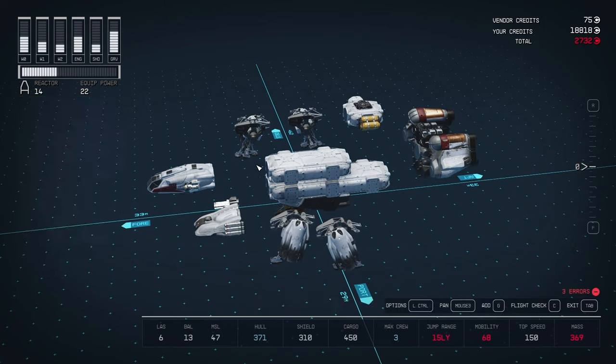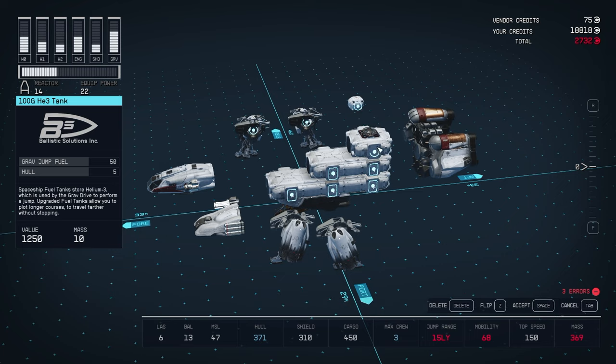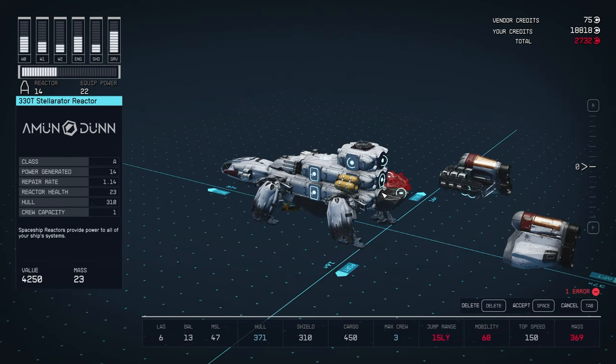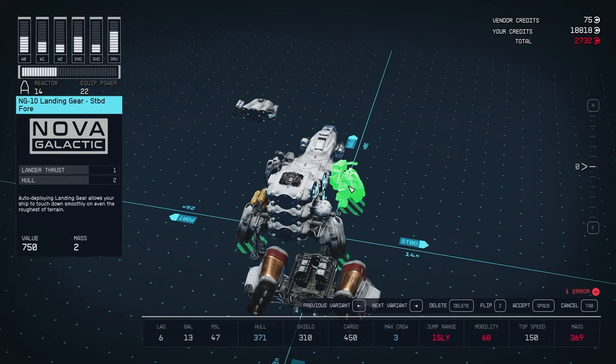You don't have to, but it's going to future-proof your build. Now it's time to put everything back in its original order: the cockpit at the front, the dock at the top back, the reactor, grav jump, and engine combo at the very back, the landing pad, and the landing gears.